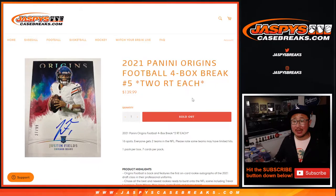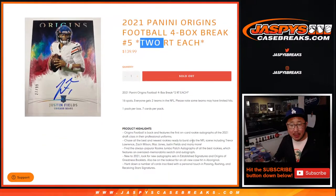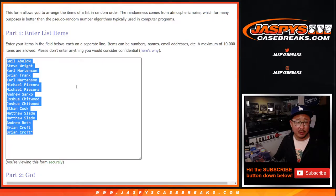Hi everyone, Joe for JaspiesCaseBreaks.com. We did it — we knocked out 2021 Panini Origins Football 4-Box Random Team Break No. 5. One spot gets you two random teams, all cards ship obviously, and the four boxes are from a fresh case. Big thanks to this group here for getting in on it.